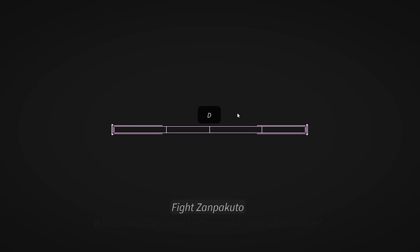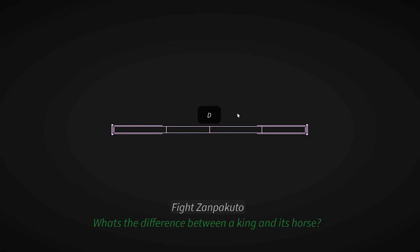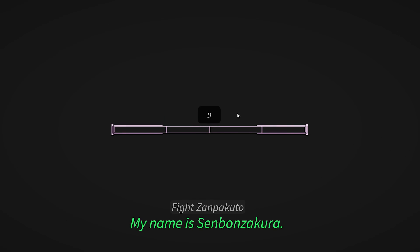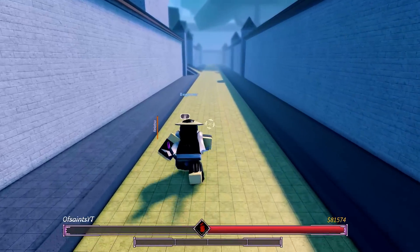At level 5 it'll tell you what type of Zanpakuto you have — that could be Senbonzakura, Hyorinmaru, Ryujin Jakka, or Zangetsu. The best ones in my opinion are probably Senbonzakura and Ryujin Jakka; the others are cool but not as strong. Once you know the name of your Shikai, keep leveling up until you reach level 20 in your meditation. At level 20 it'll give you the option to fight your Zanpakuto and teleport you to the Zanpakuto battlegrounds.